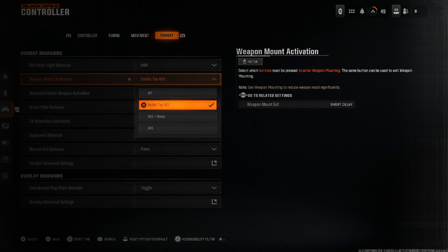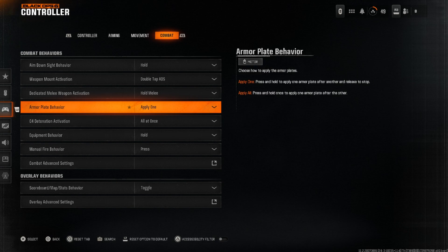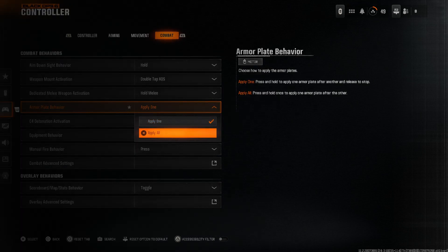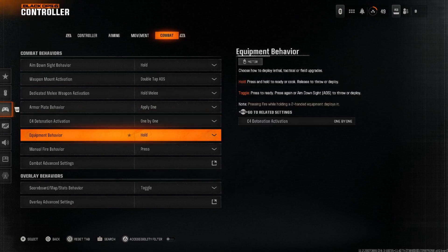For combat settings, aim down sight behavior is set to Hold. For double tap weapon mount activation — this means when you're next to a wall, doorway, or ledge, you can double tap your aiming button and it mounts automatically. If you set it to ADS plus melee, while you're aiming it'll prompt you to press circle to mount, which is too slow. We move too quick for that, so double tap is the way to go. Dedicated melee weapon activation is set to Hold. Armor plate behavior is set to Apply One, so you have more control over plating. Before detonation activation is set to One by One, so I can blow up a C4 one at a time if I have an extra one. Equipment behavior is Hold and manual fire behavior is Press.